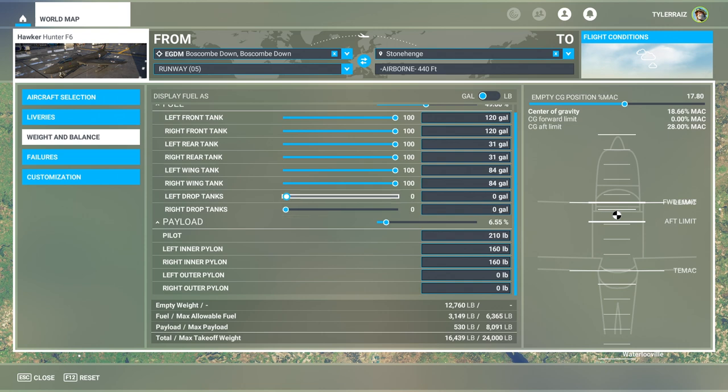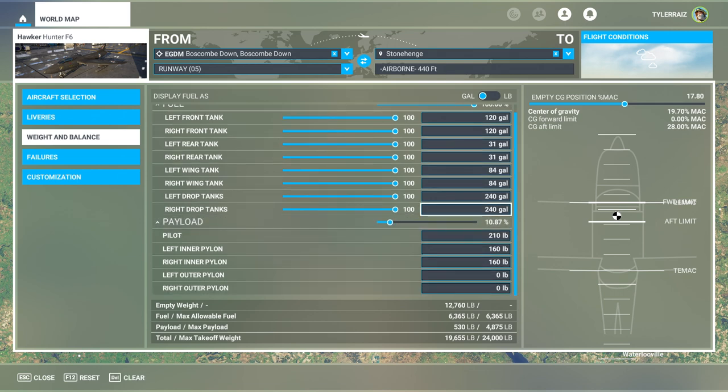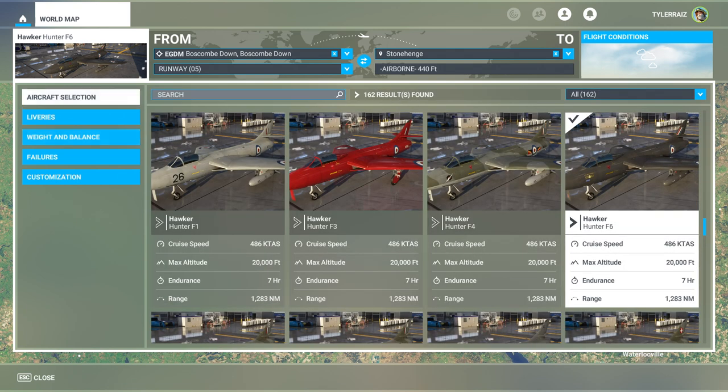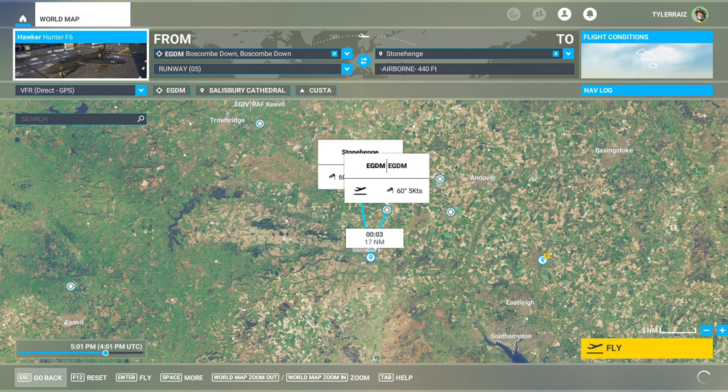So there are drop tanks here. Let's see how hard it is to get off the ground with that load. I think that's about all I need to say ahead of time — it kept the configuration so we'll see how it goes.